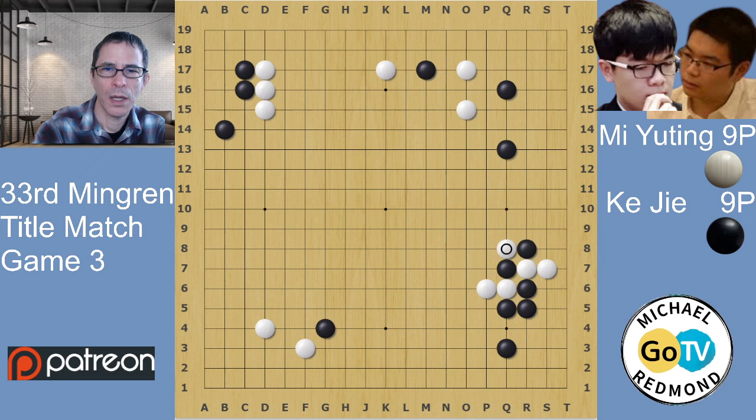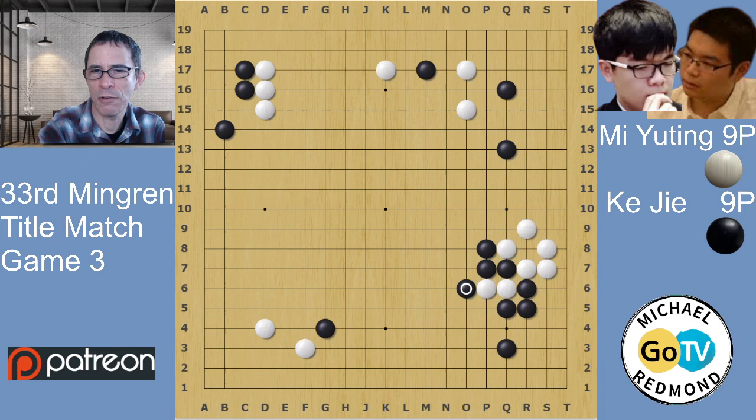White gets to capture the one stone, and black gets a strong position on the outside capturing the two white stones. But that white position on the right side is a good, more or less living shape. Black's territory in the corner - white is going to end up having an in-game move there - so it's not so big. It's an even result.